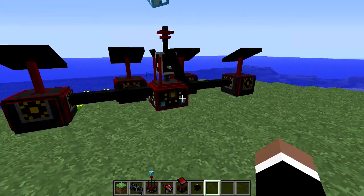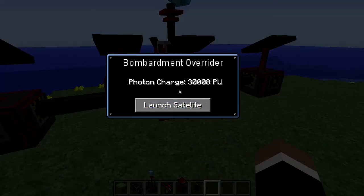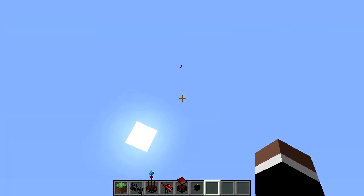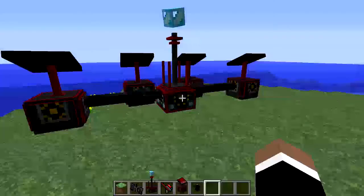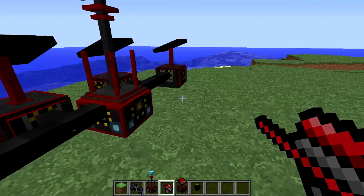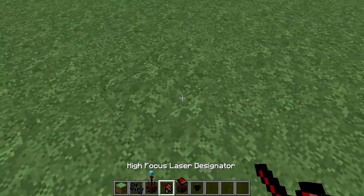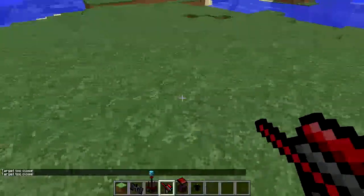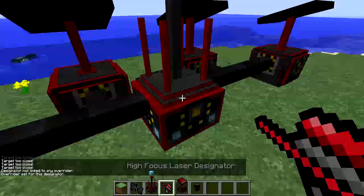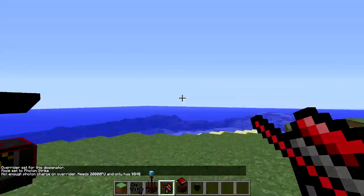That crashed my Minecraft because I placed too many satellites down, but I've got it working again. Now that we have 30,000 PU we can finally launch our satellite, which flies up into the air. We need more power to get our High Focus Laser Designator working. If you right-click you can link it, and it is now linked.